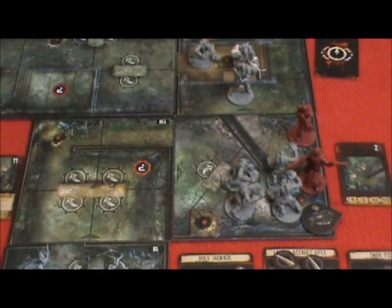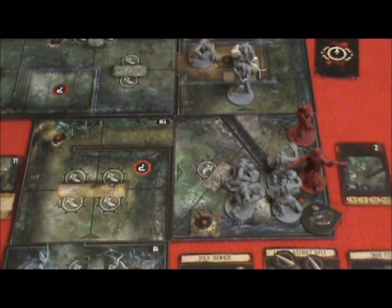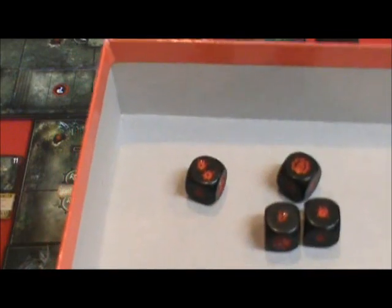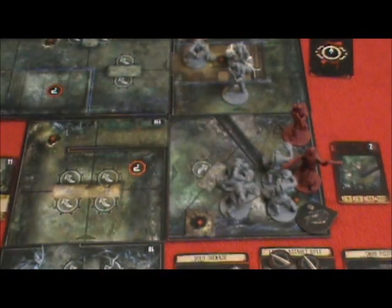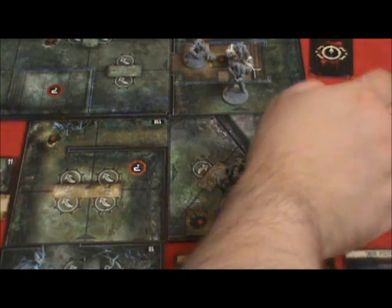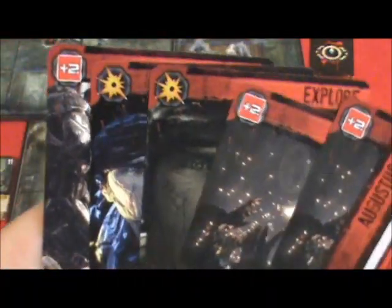The drone attacks with three attack dice. This is not going to be so good for Marcus. Cole, Marcus needs help — turn around, buddy. Marcus needs help, and we've got to drop a card to do a guard action.